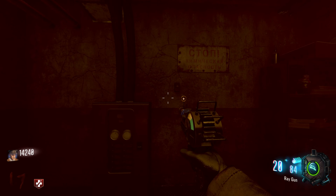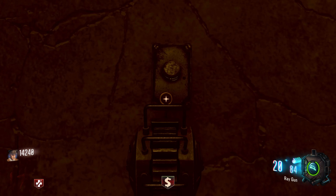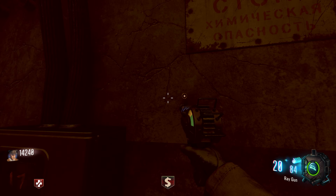For solo players you simply need to find one of these red buttons and interact with it. As soon as you interact with it, all the other red buttons will go into the wall and you will hear Gersh speak. If you're playing in co-op, you will need all four players standing at one of the four red buttons and at the exact same time all four players will need to interact with them. If done correctly, all the red buttons will sink into the wall and you will hear Gersh speak.